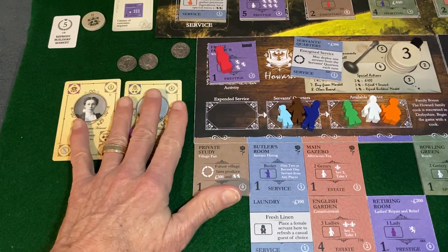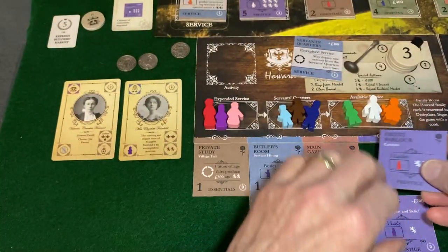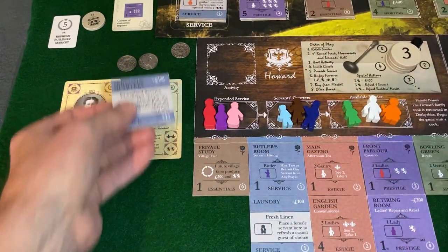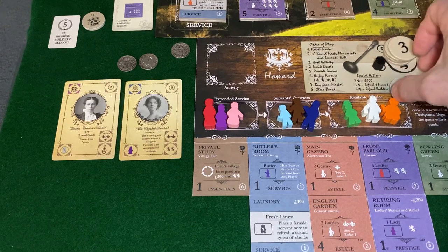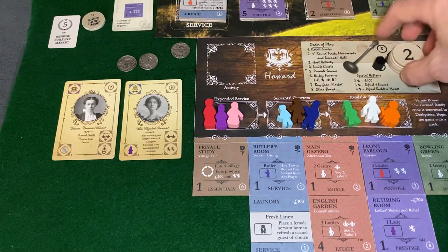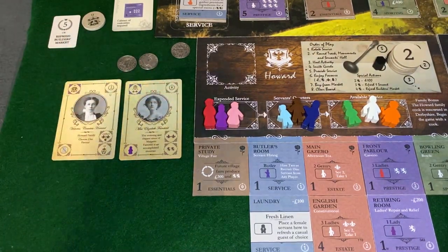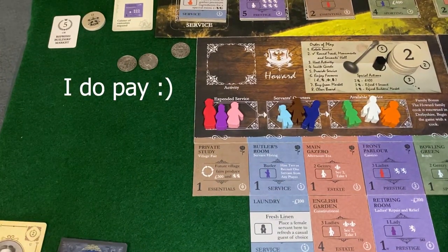I've completed the turn. I want to acquire from the reserve, but I only have 300 pounds, so I'm going to trade away two of my reputation and go back to level two in order to secure the greatest tile ever made in the history of games: the Servants' Quarters. Put that in my discard pile. Here's my active hand and we're done.